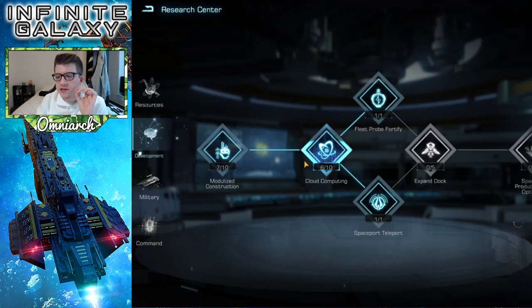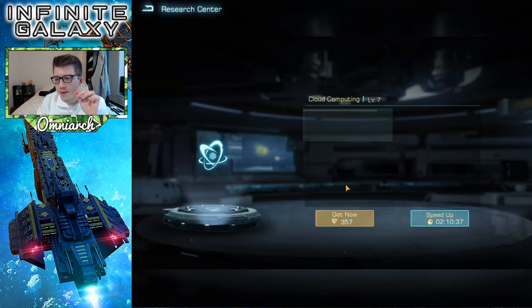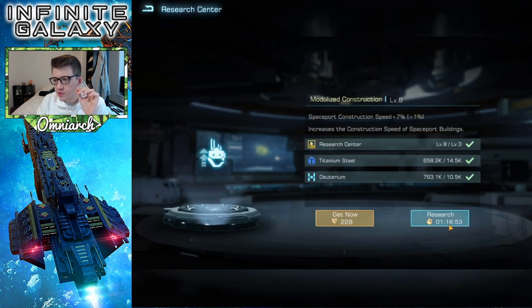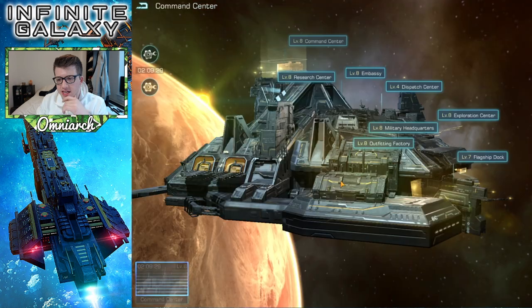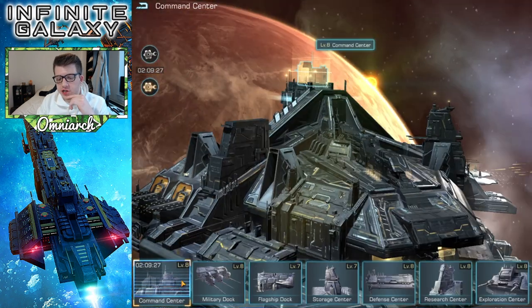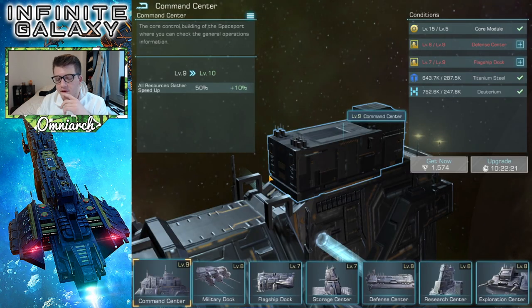The first thing we're going to do is focus on the development tech. I'm going to speed up this cloud computing by two hours — let's go ahead and use the one-button speed up. Boom, there we go. Next we're going to do modularized construction, seek help. Then we're going to come over here and finish our command center — that's going to take about two hours. We got about 11,000 power from that.